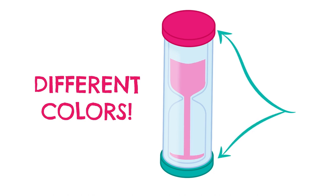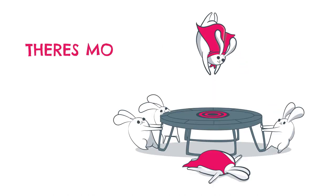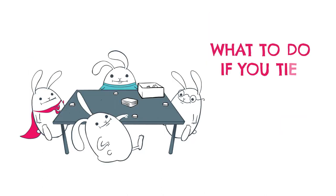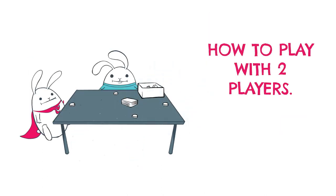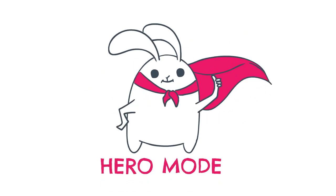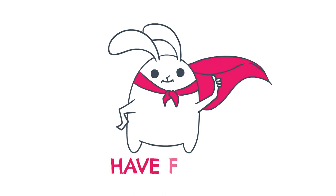Also, the sand timer has a different color on each end, so keep track of which side started out full. There's a bunch of other stuff in the instructions if you need it — about things like what to do if you tie, how to play with two players, and even a more intense version of the game called Hero Mode that you should absolutely try after you've played a few times and are ready to ratchet up the intensity. Okay, that's it. Have fun!